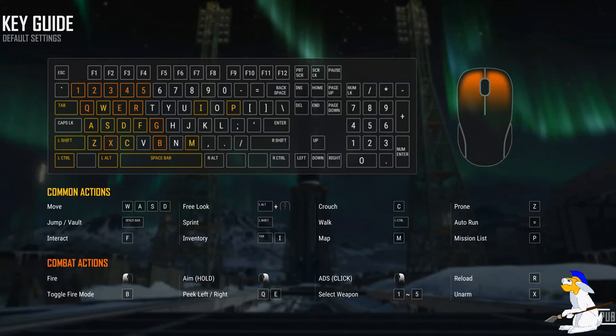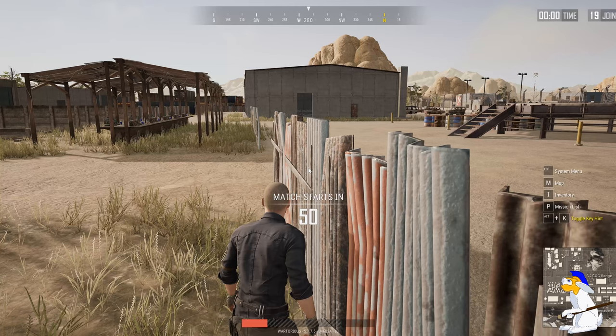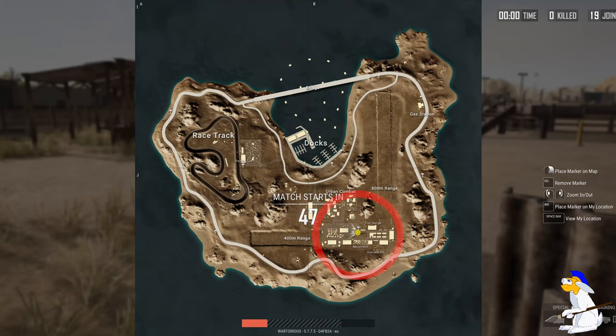There are different areas around here. Let's have a little look at the map. The area I'm starting in — you can basically collect every gun you want here. There's a racetrack up here which we could go explore, and we've got the docks, a bridge, a gas station.